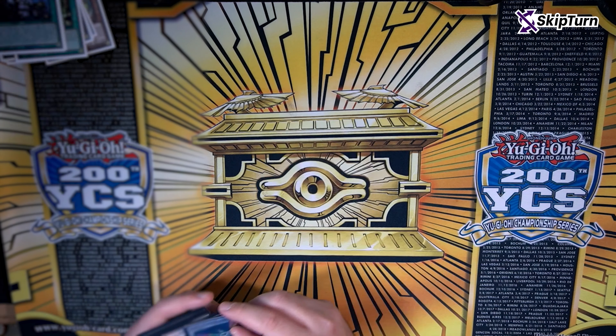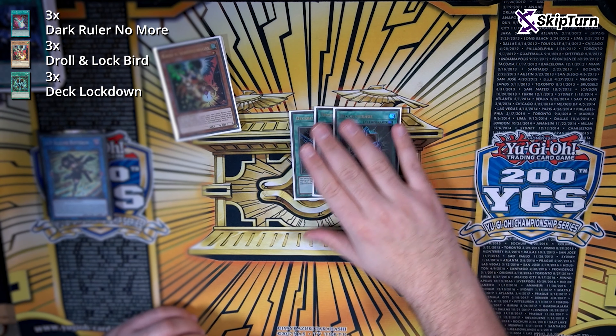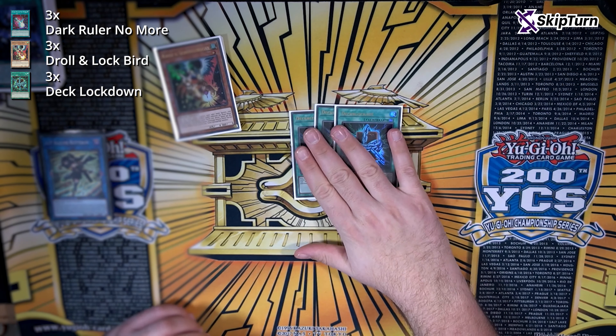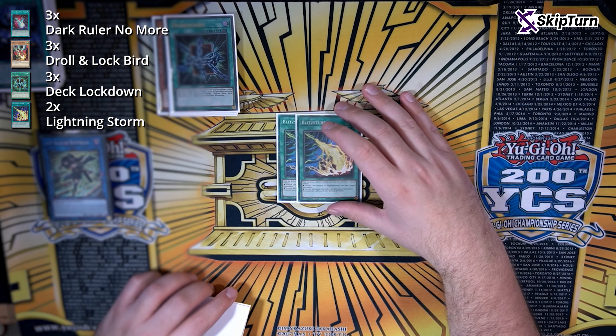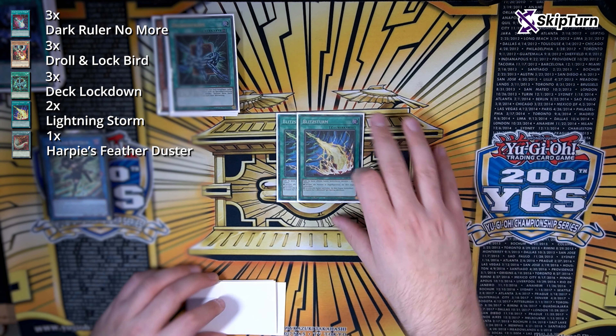For the side deck, I'm playing three Dark Ruler No More. I'm only playing two hand traps — the one Ash you saw — and then three Droll in the side. Sometimes you just cannot break boards; these cover the matchups that the other one doesn't cover, but of course there are other applications as well. Then I'm playing three Deck Lockdown — it's Droll for going first. And since you should have Fountain set up, you're also pretty safe just going Deck Lockdown and waiting out. It's a big middle finger for a lot of decks. Then I play two Lightning Storm and imagine one Harpy's Feather Duster here for back row heavy decks. And since you're almost always playing without any hard negates, three Judgment — because Evenly really sucks against you. And that's it for the deck.